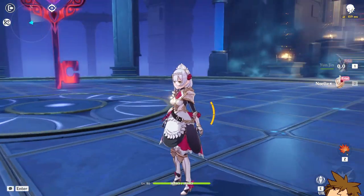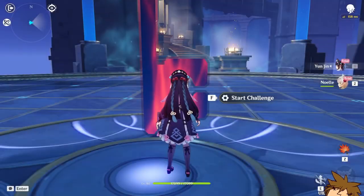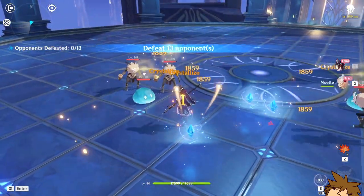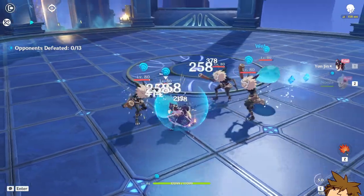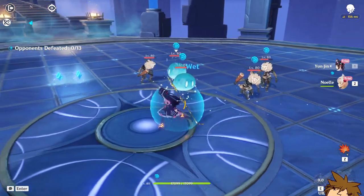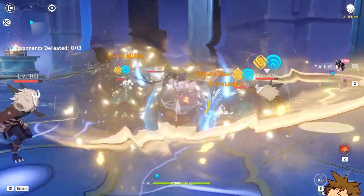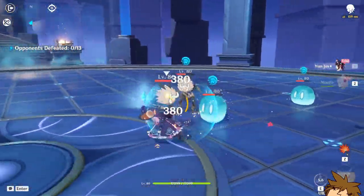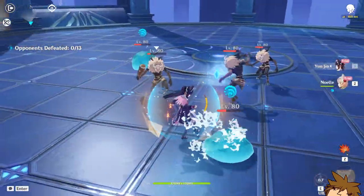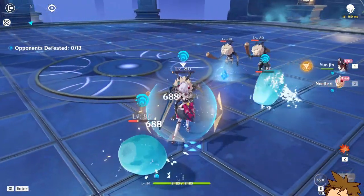Currently we only have two of the same types. Let's just do it and see how she works. We're going to try to perfect counter — just doing some attacks to see the damage. I didn't perfect counter there but she gets two particles from that. Let's try to counter again — that wasn't a perfect counter either but here we are.